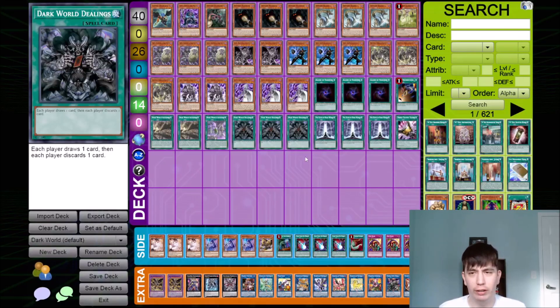Hey everybody, it is Yishun here. About a week ago I made a Dark World deck profile and I wanted to do a combo video for it, so we've got another ultimate combo video. But the problem with the Dark World deck is that there isn't really an 'I open A and I get B' sort of combo line. You have to sort of play it by ear and every hand is a little different, which makes it fun but also makes it harder to make a combo video about.